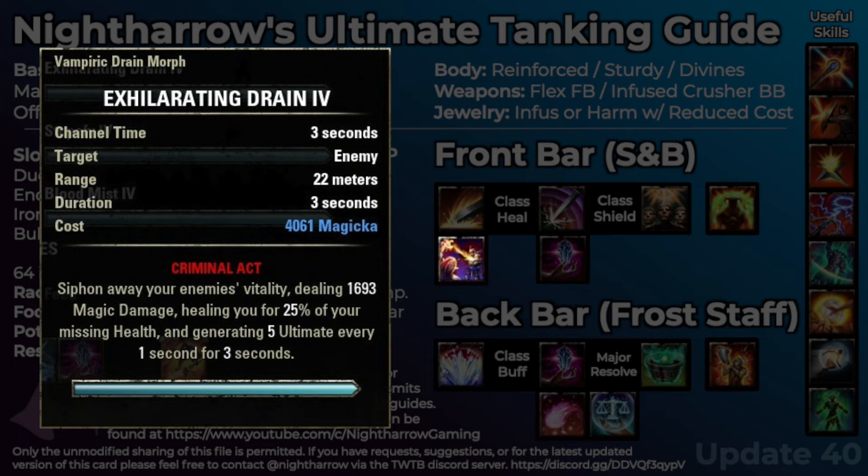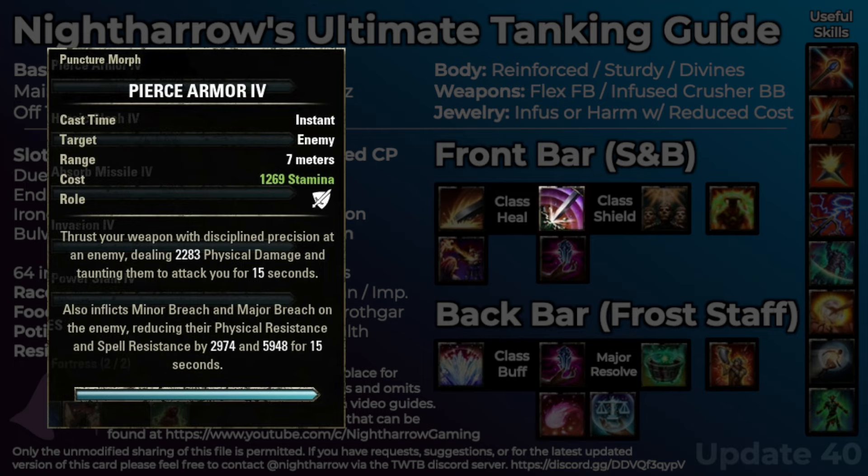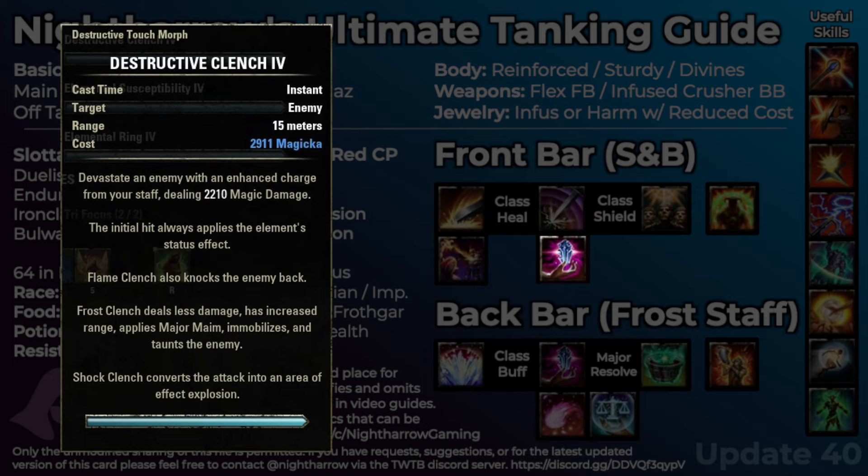Exhilarating Drain is an advanced thing to work towards, or great for an off tank with nothing else going on — it's a great way to generate a lot of ultimate for the group. After that, our second skill is some sort of class heal — typically a burst heal; every class has one, some much better than others. After that is our taunt. If you're running sword and board, Pierce Armor is the way to go — it provides both major and minor breach and is a melee taunt. If you want to use double ice staff, you could use Frost Clench or the Undaunted taunt, Inner Fire or Inner Rage. Typically I just recommend Frost Clench — a lot of people think it has a shorter range, but if you equip an ice staff you'll see the tooltip range increases. Just realize that if you're using Frost Clench, you do need some source of both major and minor breach. Minor breach will typically be provided by our Wall of Elements on our back bar, so we only need major breach.